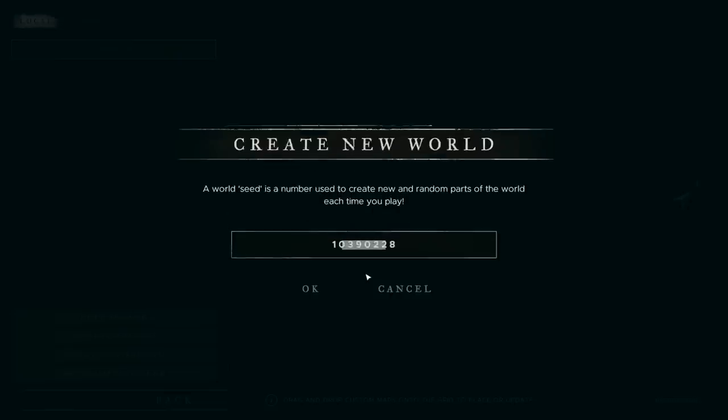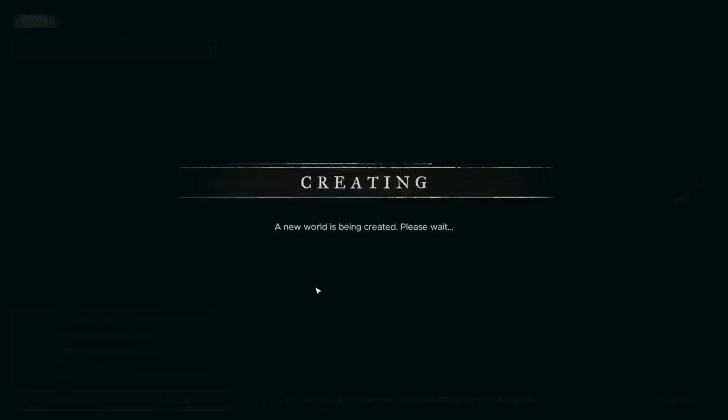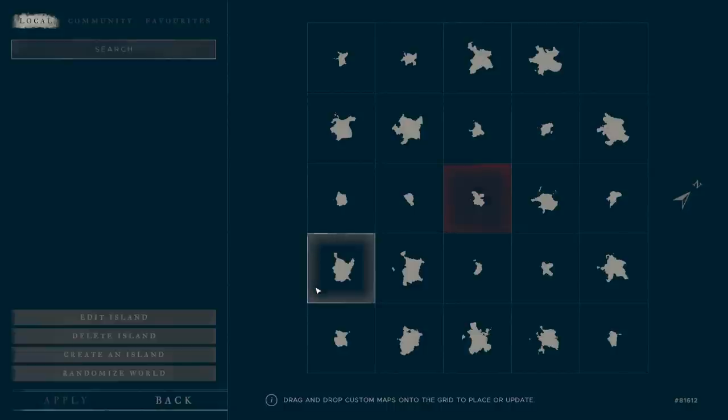Let's go ahead — I've got a number here: 81612. We'll run with that. Click OK. It's creating a world for us.